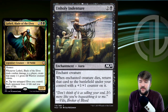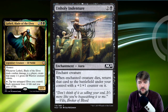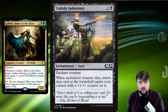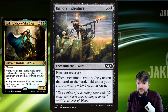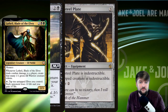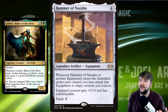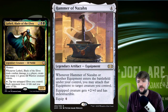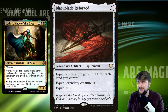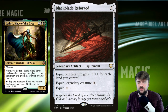We're using black, so we might as well run Unholy Indenture — a 3-mana enchantment. When the enchanted creature dies, return it to the battlefield under your control with a plus 1/plus 1 counter. So it doesn't really die — it comes back bigger, which is relevant because that extra +1/+1 counter represents a potential extra elf token from Lathril's damage. Darksteel Plate gives Indestructible. We're also running Hammer of Nazahn to give Indestructible — it's just a house of an equipment. And Black Blade Reforged, because it's a legendary creature, equips for just 3 and gives plus 1/plus 1 for each land you control.